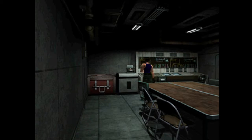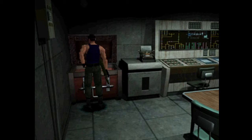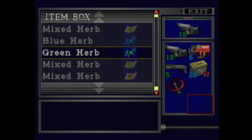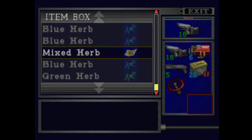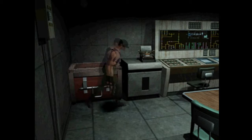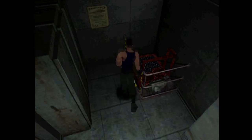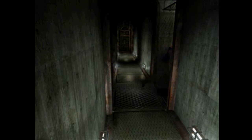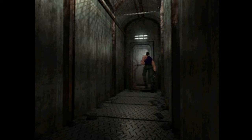So last time we left off, we ended up facing Annette — Annette Birkin. That was a lot more painful than I thought it would be. And Ada went off, chased her. Unfortunately we can't actually take the ladder like Ada did.